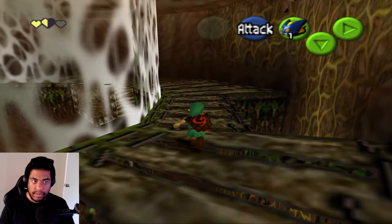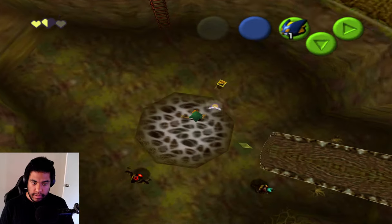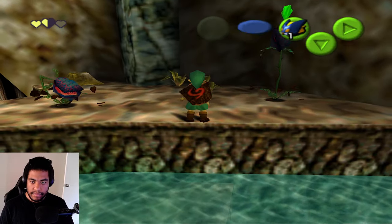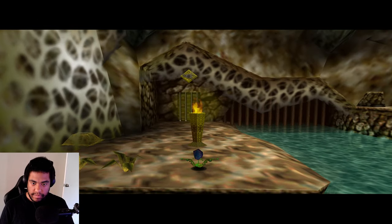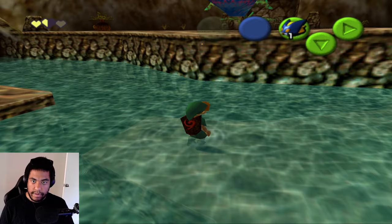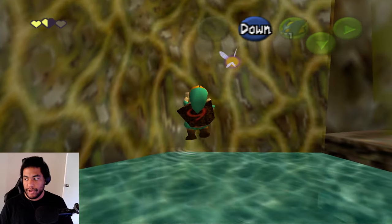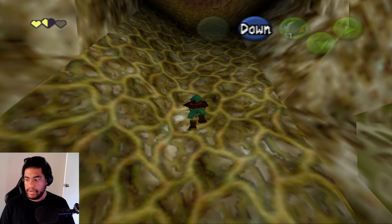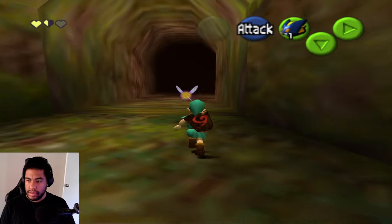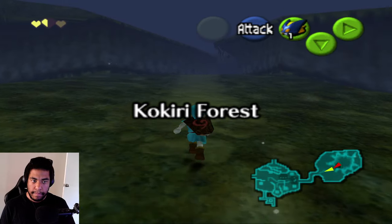That technique doesn't work here. I try jumping over enemies to progress. The little Gohmas disappear in water which is funny. I'm kind of stuck without the right items. The Deku Scrub vendors also drop random items, so we'll check all of those. I think I'm done with this dungeon for now — it'll be more beneficial to come back later.